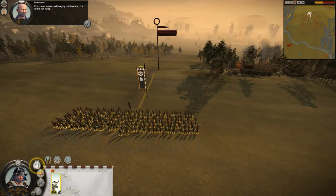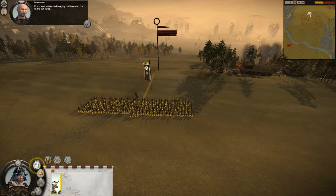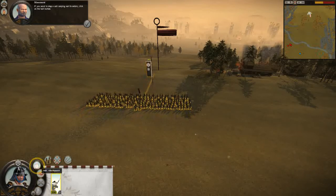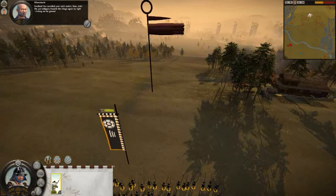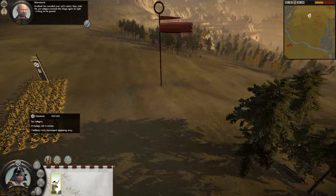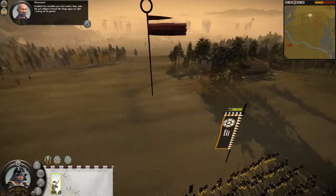If you want to stop a unit carrying out its orders, click on the HALT button. Excellent. You cancelled your unit's orders. Now, order the Yari Ashigaru towards the village again by right-clicking on the ground.